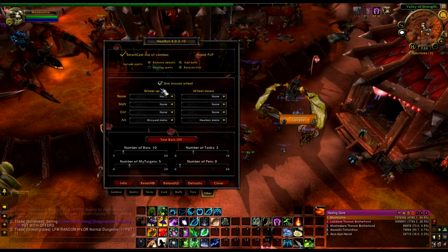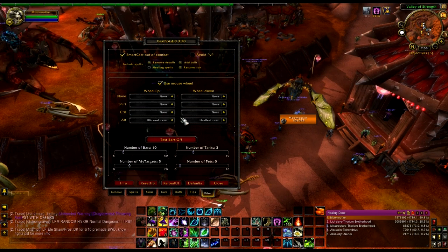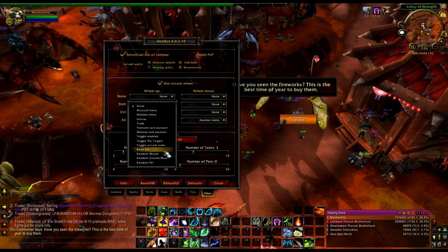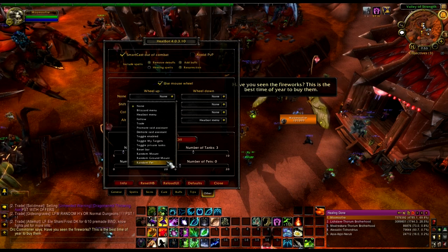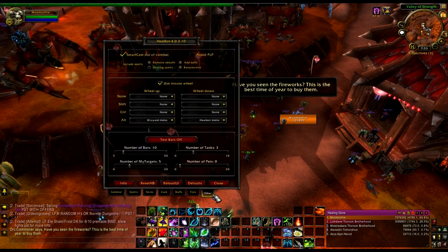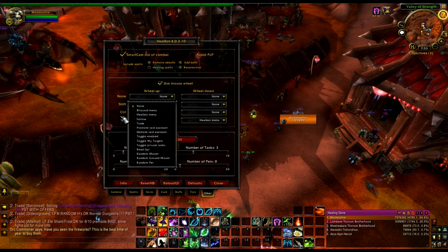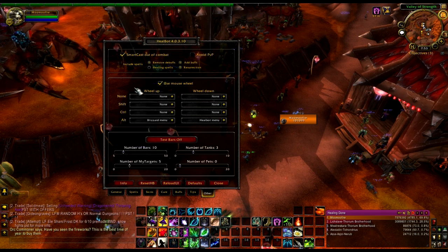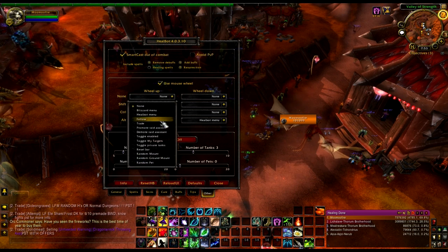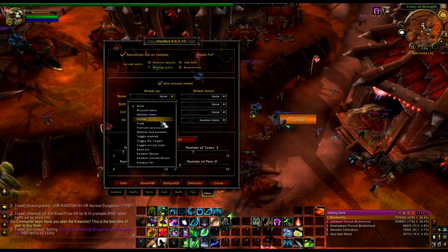You can use the mouse wheel for different spells as well — not the actual click, but scroll up and scroll down. It's more specific things though, not like the spells area where you can just type in any spell. I don't really use this because I don't find it that useful.